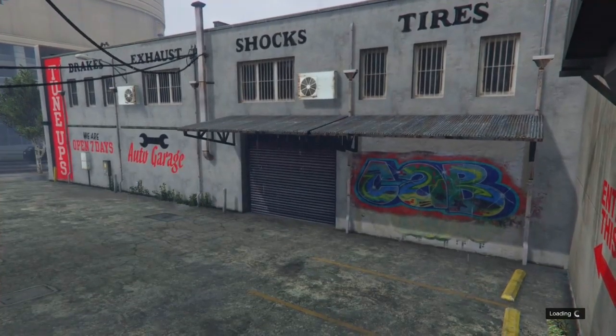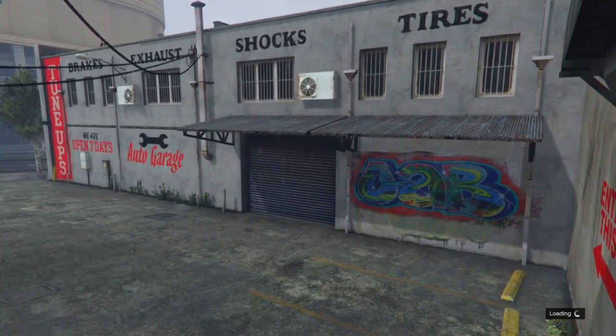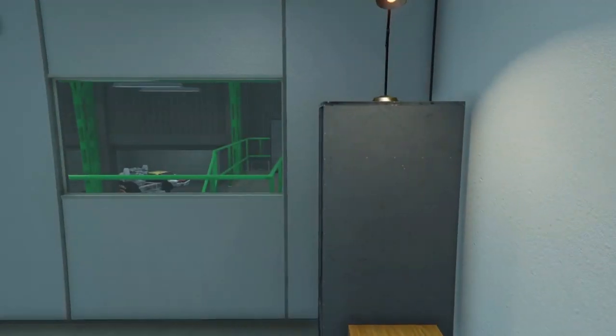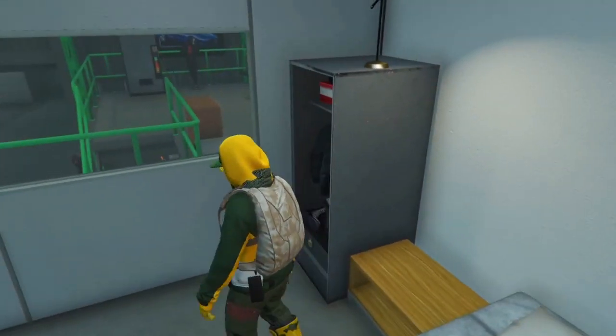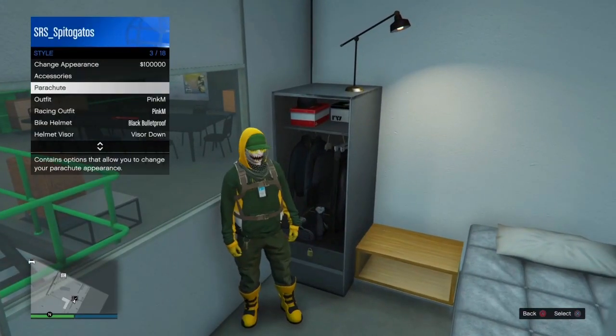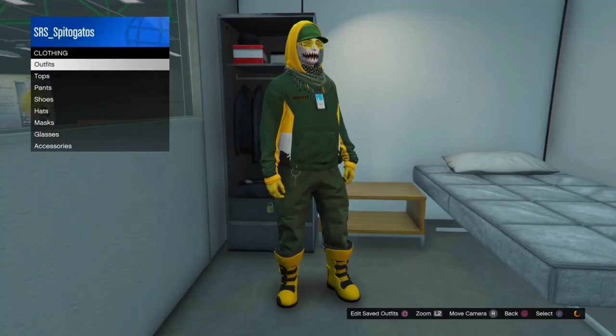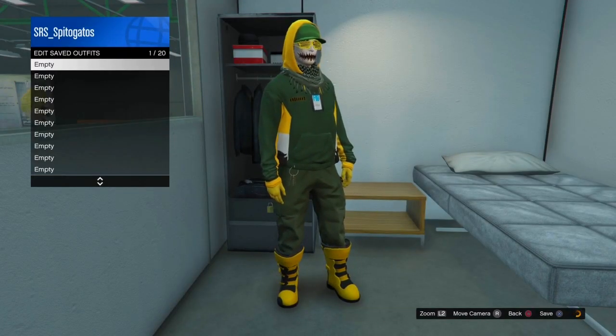I'm spawning back in online now. And as you can see, I'm wearing the outfit now. It has a parachute so I cannot put in the devil bag, but I can save it. So just go to any wardrobe and save the outfit.